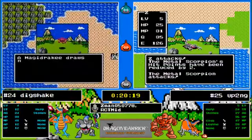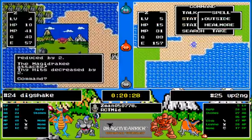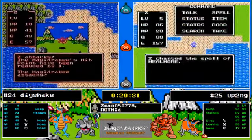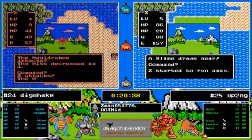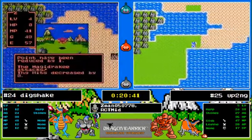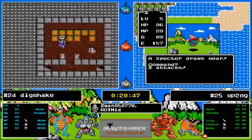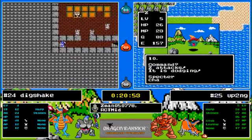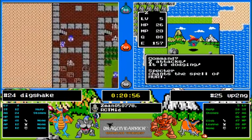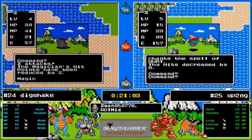Dig has found magic drakes — nice little experience boosts for him, easy to take down near the castle too. I wonder what else is in that zone. He doesn't have heal more or herbs though. The magic drake gets him again. That trip to Cantlin and having herbs — Dig Shake didn't have it and couldn't even take the magic drake down. Up To No Good is certainly in a very good position right now.